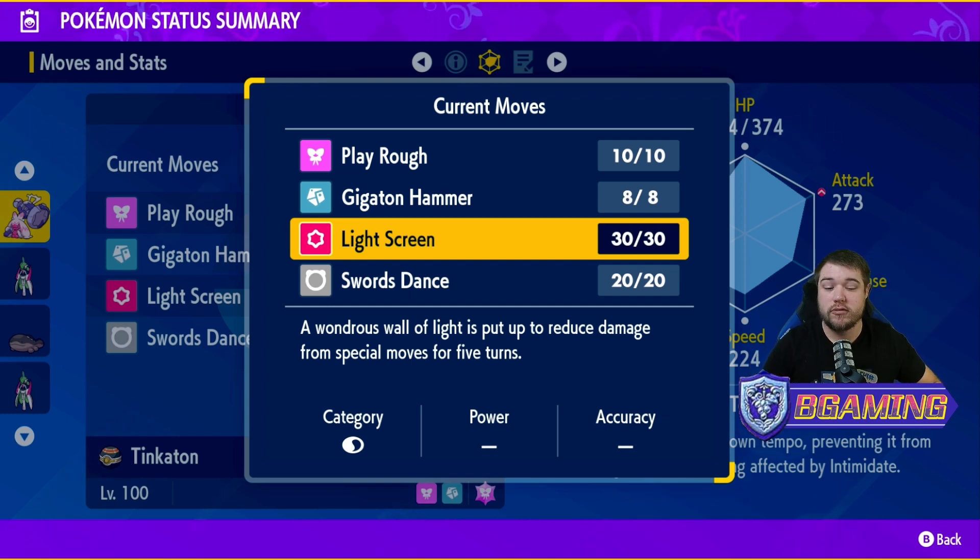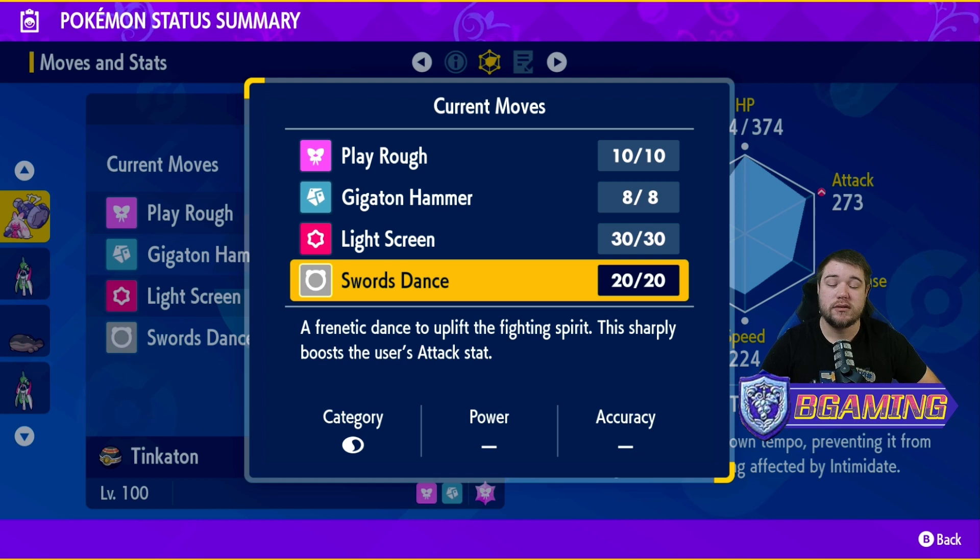Light Screen reduces incoming special-type moves for five turns — a very solid option because it helps put up screens for everybody. Then you have Swords Dance, which sharply boosts your Attack stat. If you can get two to three Swords Dances off and then hit with Gigaton Hammer, you can almost guarantee a KO every time, especially if they don't resist it. With those Attack buffs you are going to be doing a lot of damage.